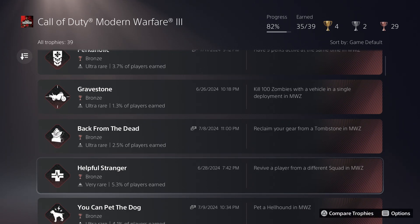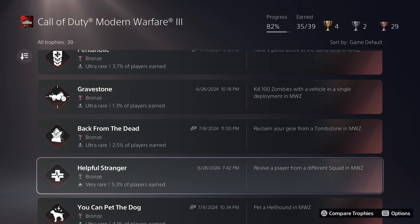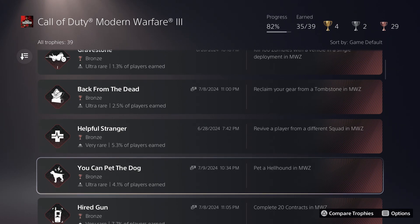For reviving a player from a different squad, I did that at some point — it was fairly easy, but apparently it's kind of buggy and only certain types of revives sometimes work. I also managed to pet the doggo, which is still one of the only decent trophies in this game. It's a little annoying to trigger — first you have to find a chunk of meat, then you have to find the hellhound doghouse, which is kind of random, and sometimes you still can't pet the dog even after feeding him the meat.